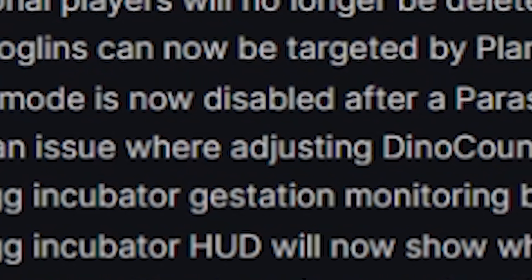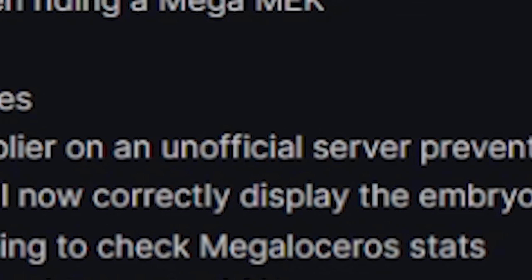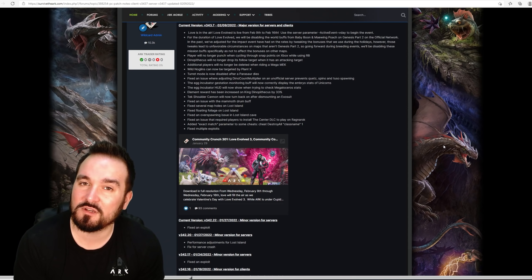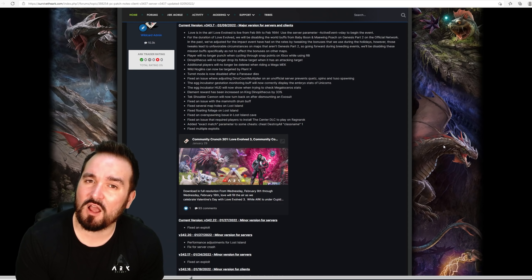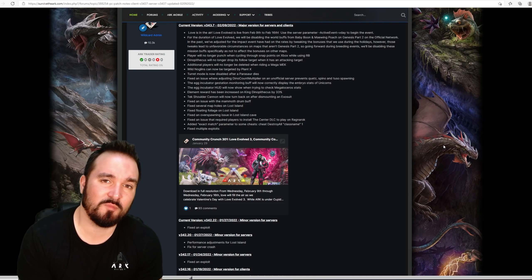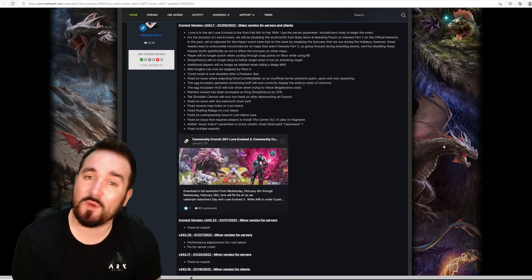Fixed an issue where adjusting the dino count multiplier on an unofficial server prevented Quetzals, Spinos, and Tusoteuthis from spawning. Not something I ever encountered myself when running an unofficial, but apparently that was an issue — shouldn't be a problem anymore.